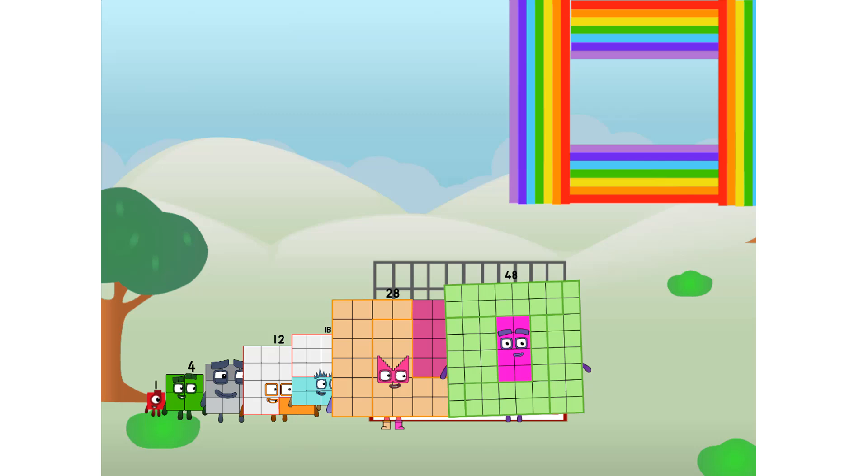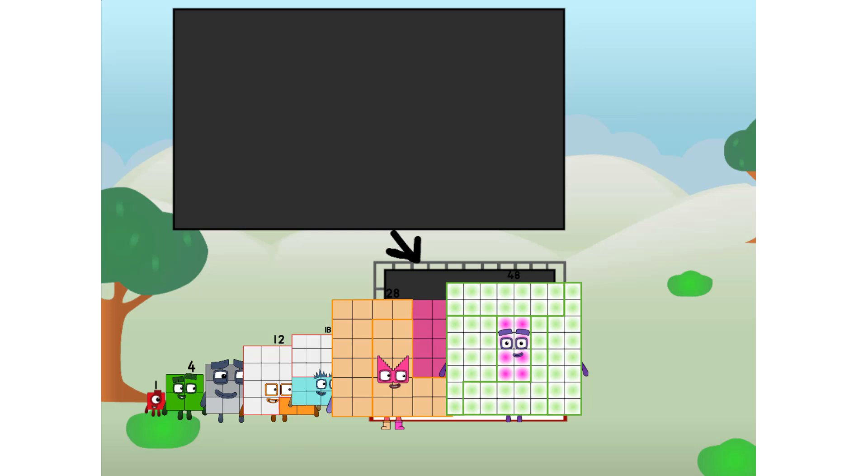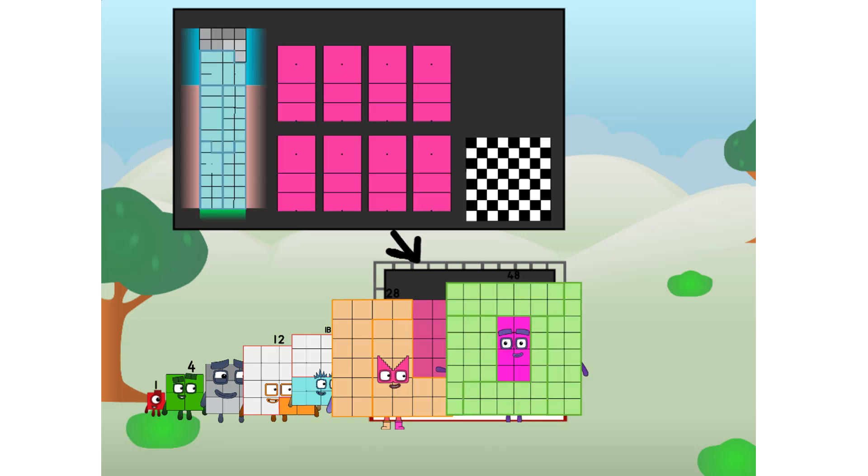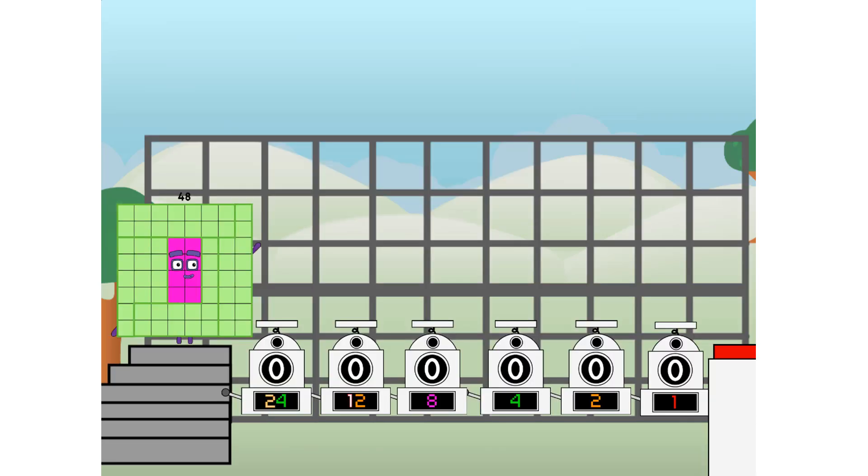There you are. This way. I've got so much to show you. I am forty-eight. And I can be a strong square, a chessboard, a super rectangle, eight octoblocks, or even a super cube. But today, I want to show you a little trick I call binary boosters.